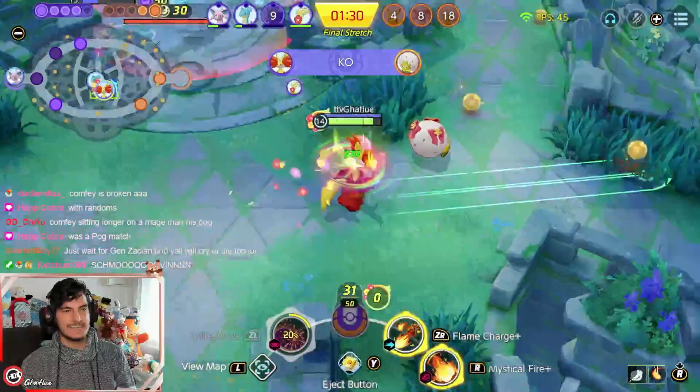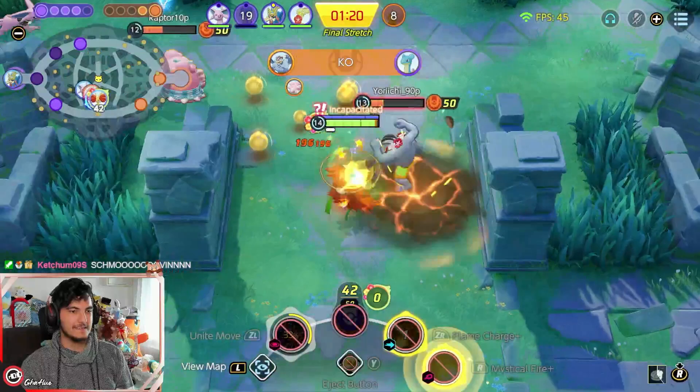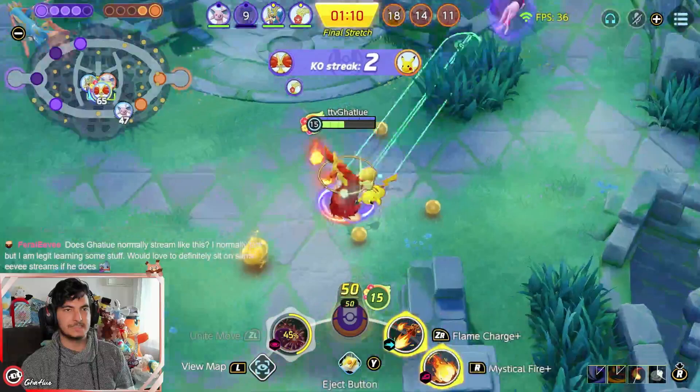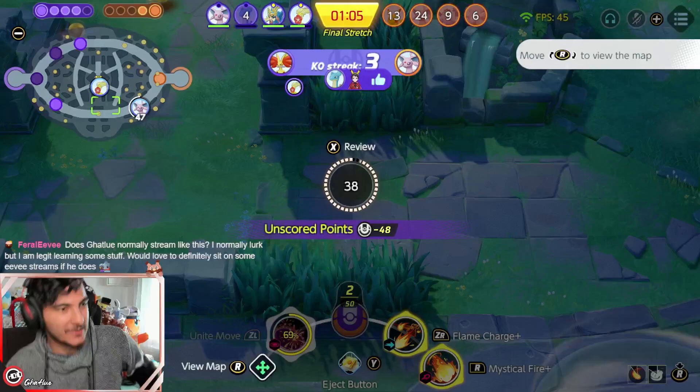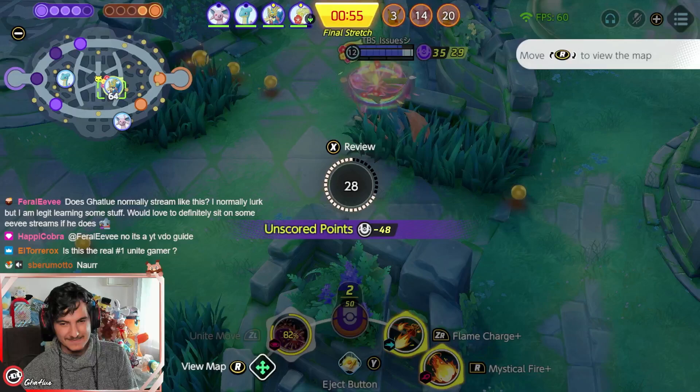Honestly, it feels like cheating when you play Delphox. Delphox and Dojo with emblems is so broken — the amount of times you can use your abilities is just way too much. Plus, an ultimate with really low cooldown is so broken. And the cherry on top is if you drop below 50% HP, you do extra damage. It's just over-tuned.